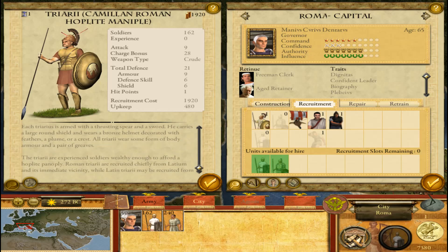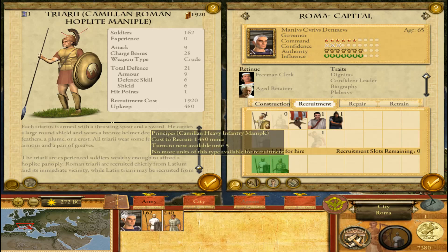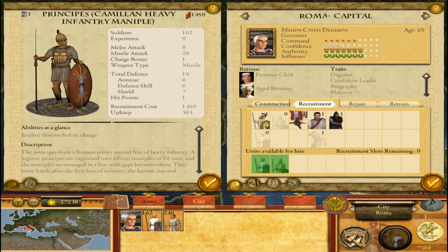These are the Chameleon Roman Hotlite Maniple, the Triarii, then we have the Pyrgype, and the Chameleon Reforms.